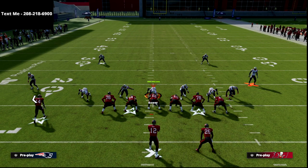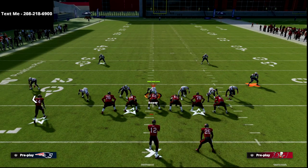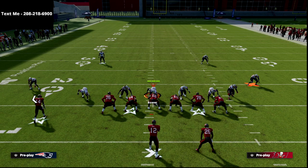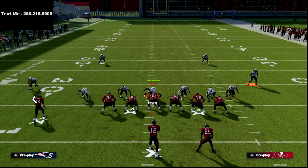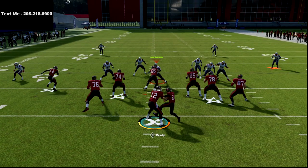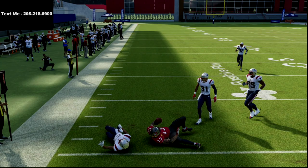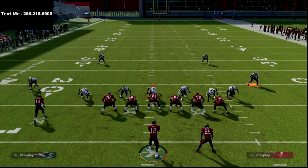Before we go any further, I want to hammer home why this is so good — I can run this on either hash mark. I would argue it actually works better to the short side of the field. A lot of people miss how good Trips Tied In is with your trips on the short side of the field, so you don't have to flip this to always be on the wide side. At the snap of the ball, our first read is always the flat. If the flat is open, we take it. Even if it only gives us a couple yards, I really like to make them respect that flat route.